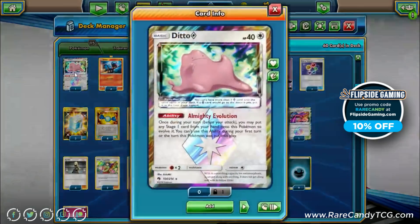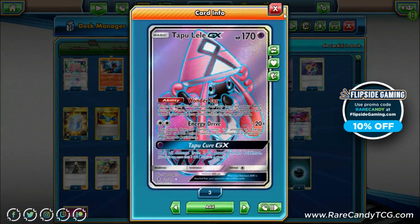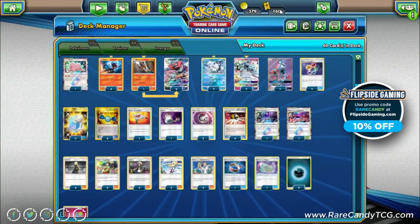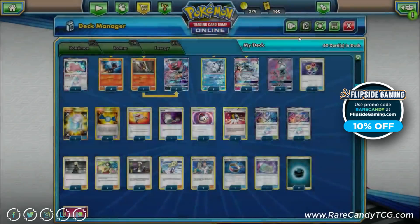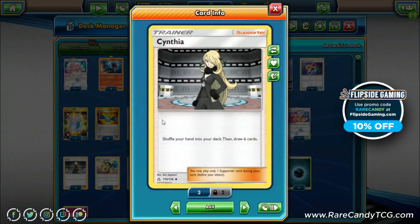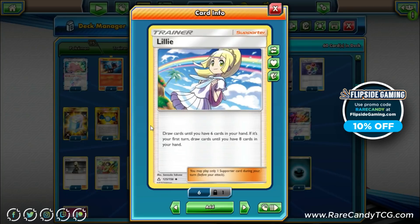We have one copy of Ditto for flexibility in evolution targets, and two copies of Tapu Lele to round out the Pokémon line. For supporters, two copies of Elm's Lecture is our ideal first-turn supporter to search out Vulpix and Litttens. Four copies of Cynthia for draw, and two copies of Lillie as an alternate first-turn supporter — sometimes if we have a Lele but no follow-up draw, Lillie is superior to Elm. Drawing to six is decent even in the mid-game.